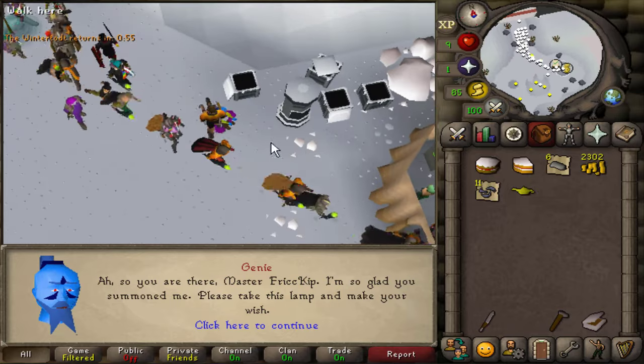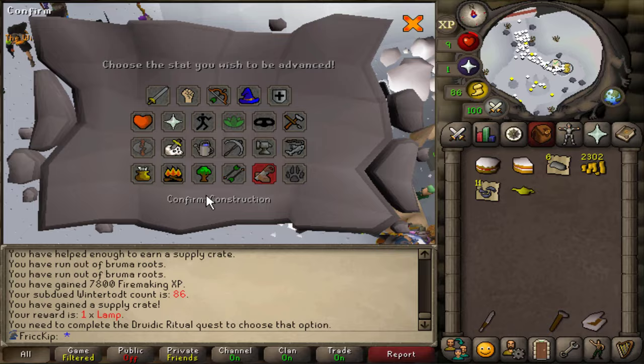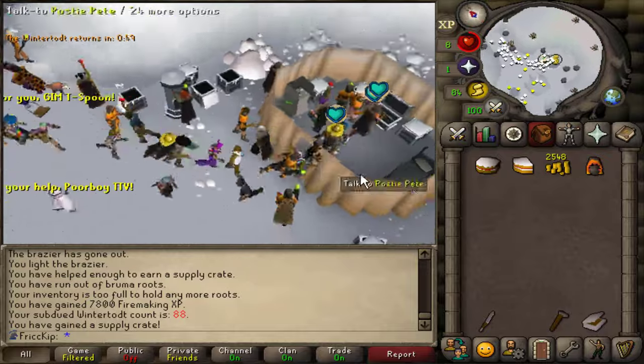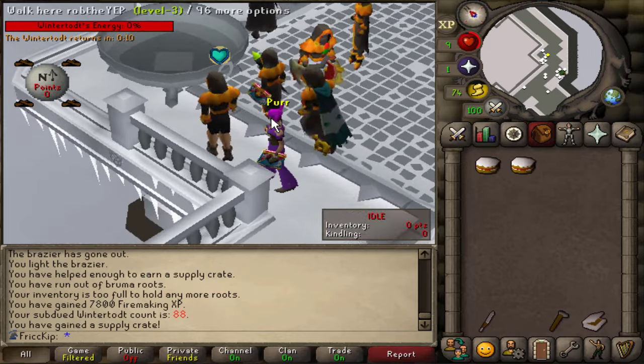Genie lamp — wait, we can't use an herb, we haven't done Druidic Ritual. I guess Instruction then. Yes, we've got something — the Pyro Hood. I feel like it's been a while. And the Hood gives a 0.4% fire making XP boost.